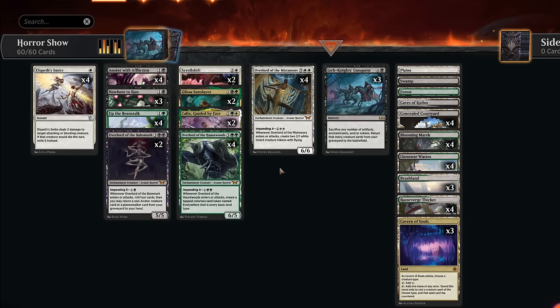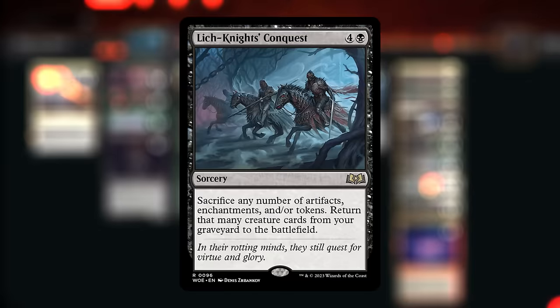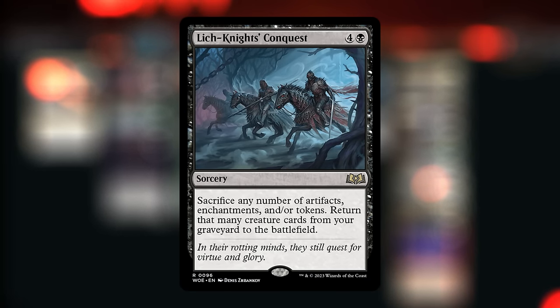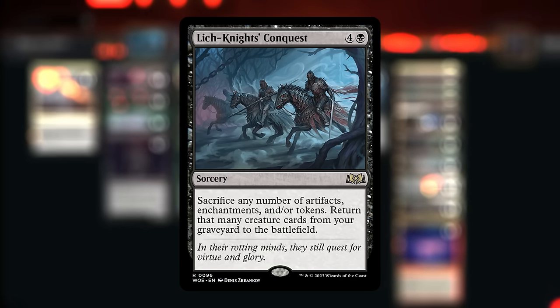Hello and welcome to another standard video! Today we're gonna have some more fun with the new overlords from Duskborn paired with Lich Knight's Conquest. This five mana sorcery lets us sacrifice any number of artifacts, enchantments, and/or tokens to return that many creature cards from our graveyard to the battlefield.